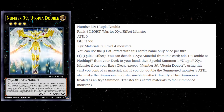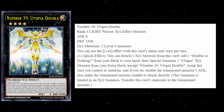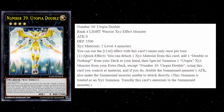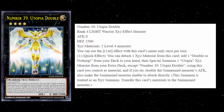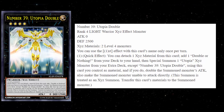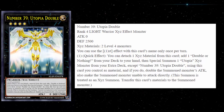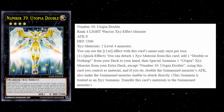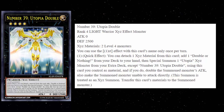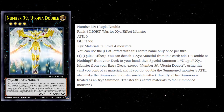It says you can detach one XYZ Material from this card, add one Double or Nothing from your deck to your hand, then Special Summon one Utopia XYZ Monster from your extra deck — except another copy of Utopia Double — using this card as material. The materials transfer over. If you do that, double the summoned monster's attack, and also make the summoned monster unable to attack directly. This is treated as an XYZ summon.